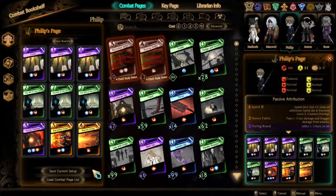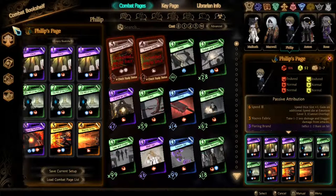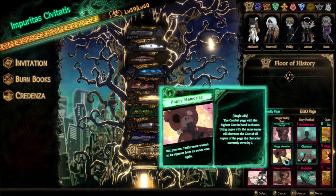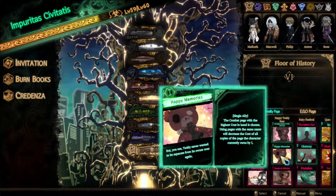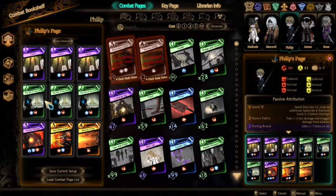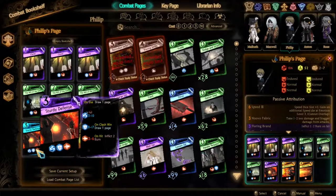With the deck out of the way, it's time to talk about actually using it. The preferred floor to use Philip on is, of course, Maror's Floor, because it enables the Happy Memories clone strategy that Philip revolves around. You need Will of the City to keep your hand and light full. Sturdy Defense also draws pages on use and on Clash Win, and has a relatively strong leading Evade die that can recover a lot of stagger. Overall, Sturdy Defense seems to be the perfect pick for this strategy, and the last die on the page even afflicts Burn and Heat.